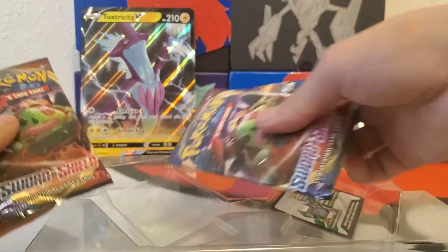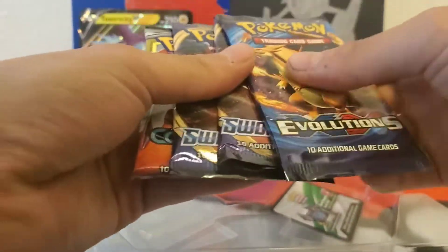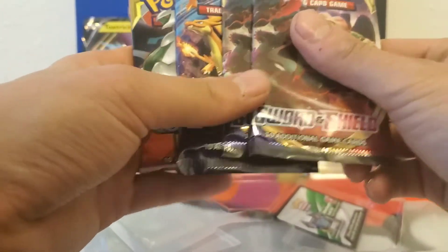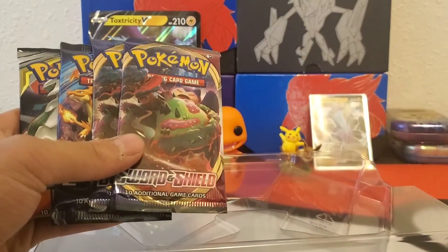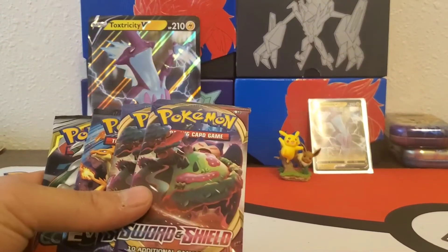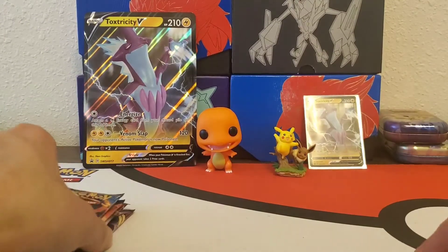There's the two Sword and Shield packs. At least we don't have Steam Siege or any of that craziness — no Breakthrough or all the other stuff. There's our card and there's the online card; someone's lucky! Alright, let's do Evolutions first, then Cosmic Eclipse, then Sword and Shield.